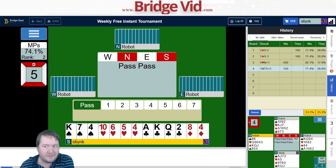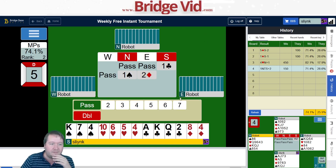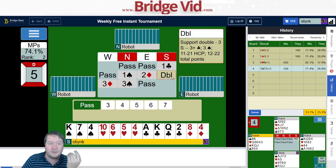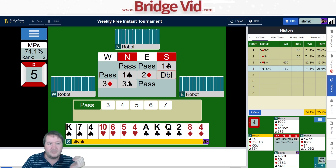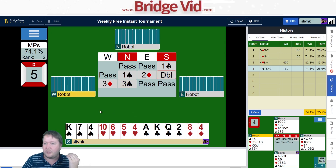Moving on to board number five. Flat 12 count, pass pass to me — we're going to open one club. The double was just a support double showing three spades, didn't show anything extra. Partner's got a spade fit, we're not going any further.